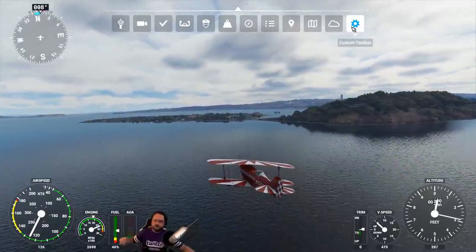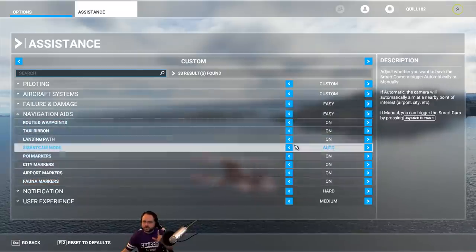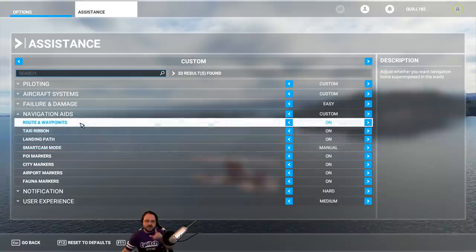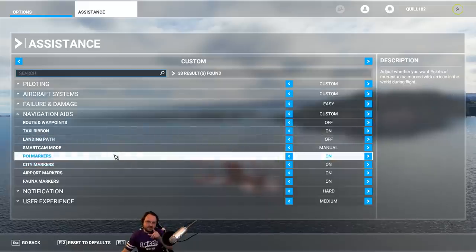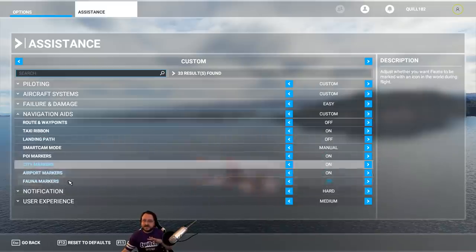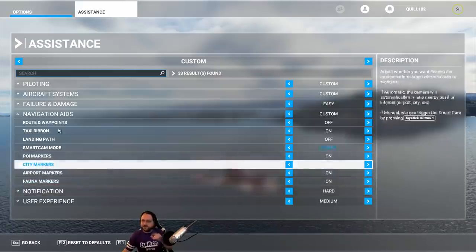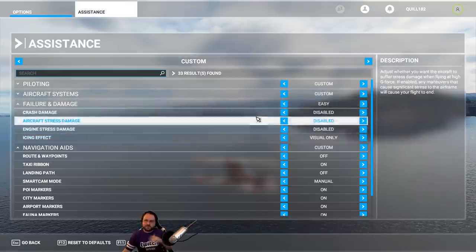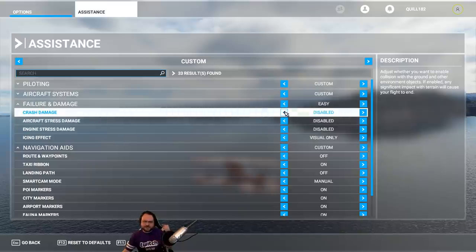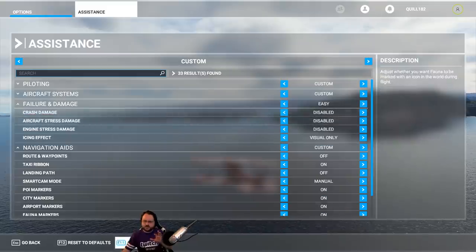Let me check under assistance — I want all the navigation aids on, which they are. I don't want automatic smart mode though. I'll turn off the taxi ribbon, turn off the landing pad, but I'll leave all the markers for points of interest, cities, airports, fauna markers and things like that. These are great sightseeing tools so you don't miss something cool to look at. I've also disabled crash damage and stress for these sightseeing flights.